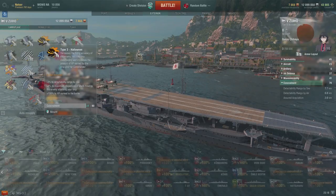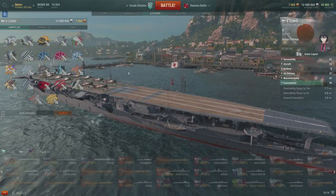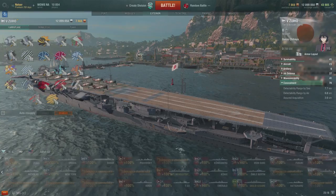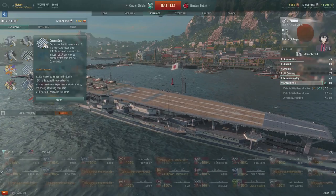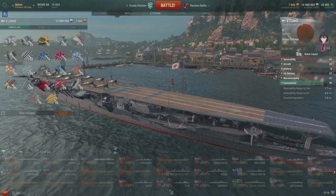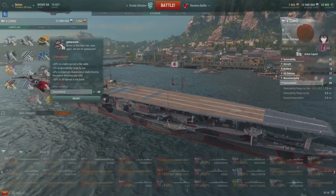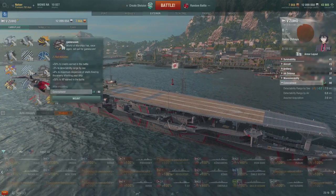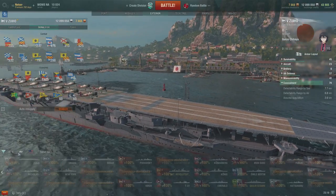Premium camouflage is equivalent to some of the higher-end flags. There are Halloween camos, standard XP per battle camos — these are all essentially different versions of Type 5 and Type 6. Type 6 gives XP per battle. Ocean Soul is an improved version that also adds credit income. There are also commander training camos and increased credit income camos. The Gamescom camo is the best for credit income — 50% more credits earned per battle is insane.